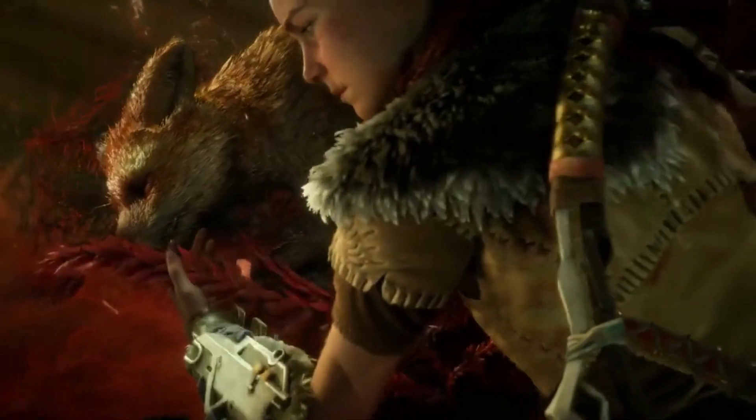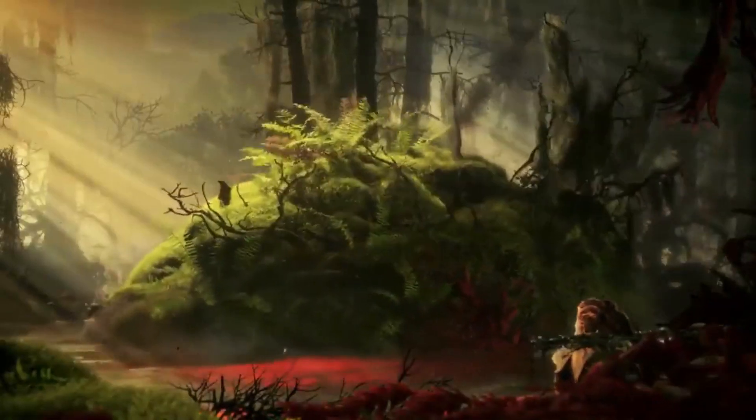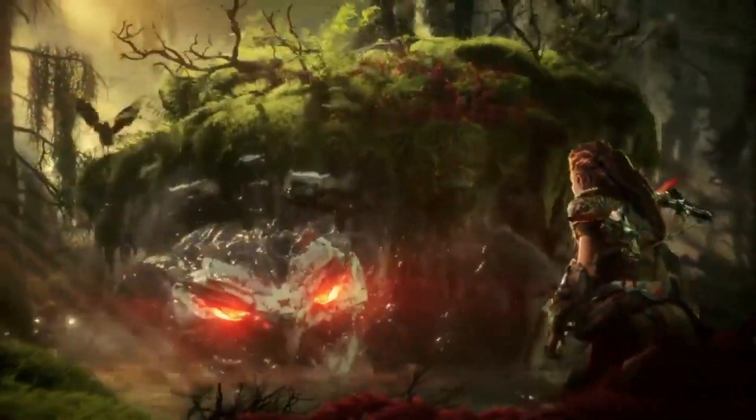Players save ammo by successfully catching the disc. In addition, the disc will cause more harm if Aloy throws it again. Until the disc explodes when it lands the third time, she can repeat this action three times, dealing increased damage each time.